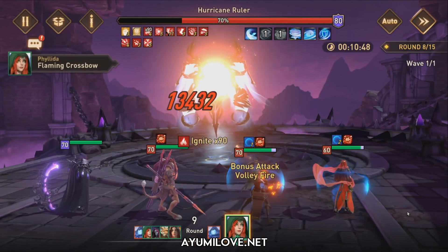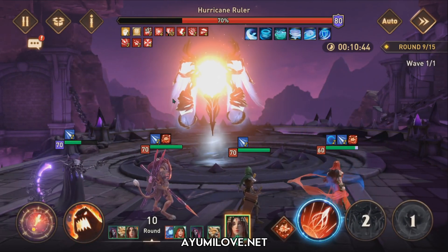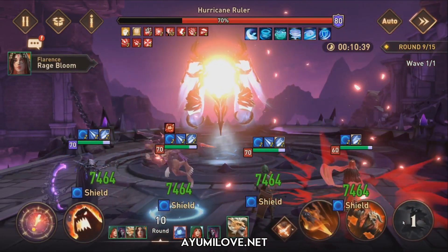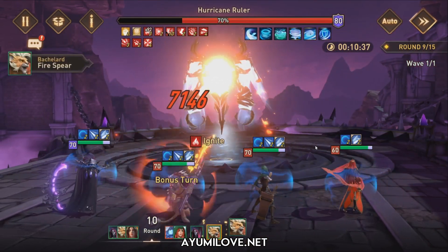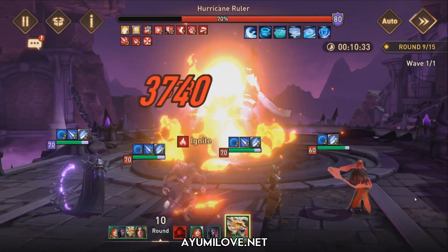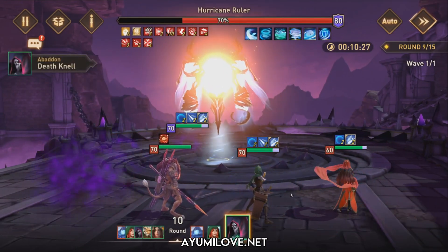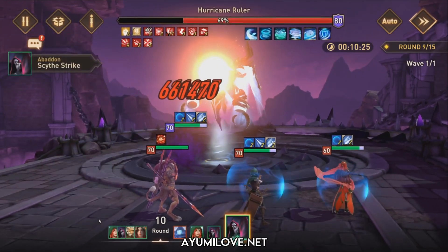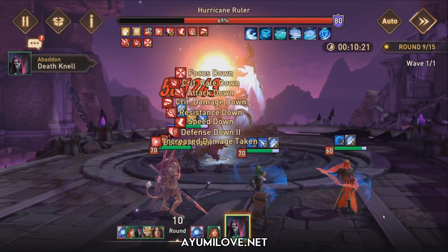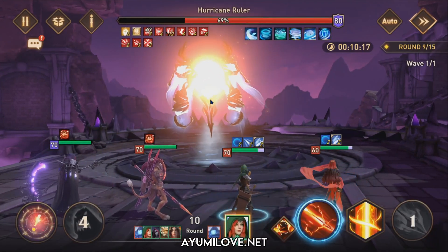Another tip: you can gear Abaddon in an Assassin set so he can do even more damage with his ultimate ability. If you gear him in a Cursed set it's kind of RNG — sometimes it works, sometimes it doesn't. The Assassin set is constant: it always provides 15% more damage throughout the battle and has a 15% chance to improve damage by an additional 35%. This maximizes Abaddon's full damage output.